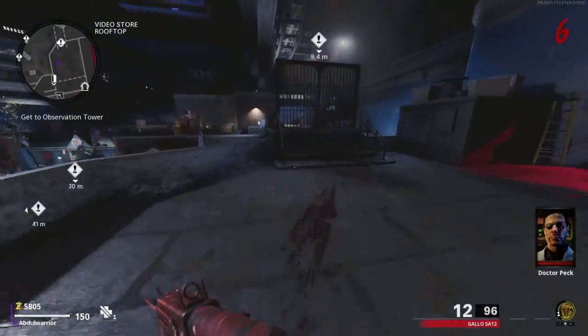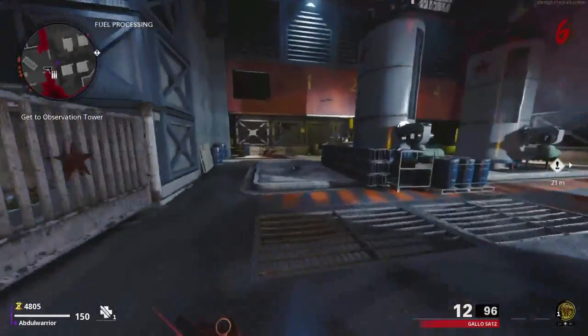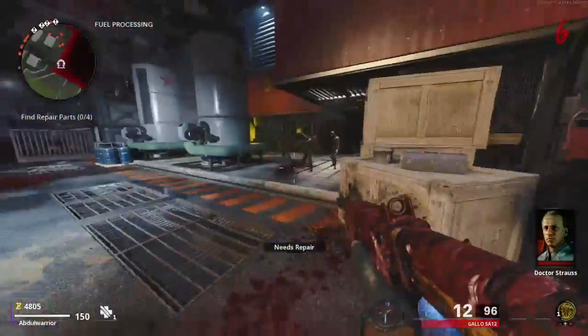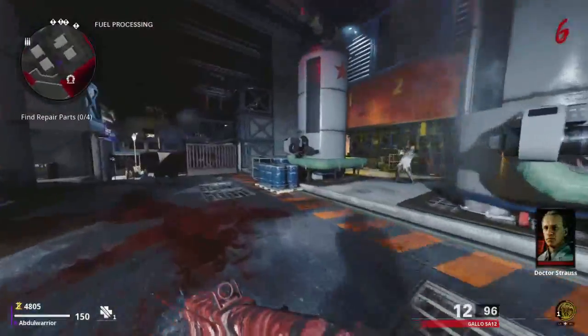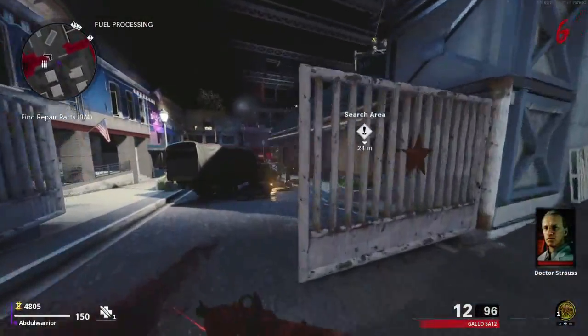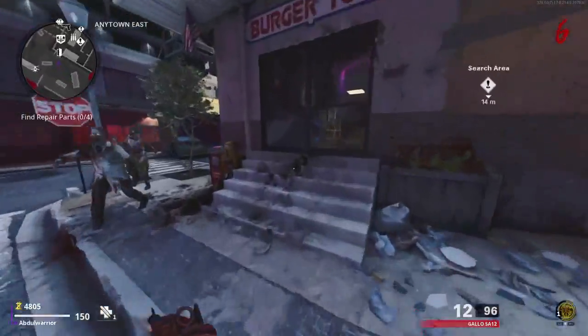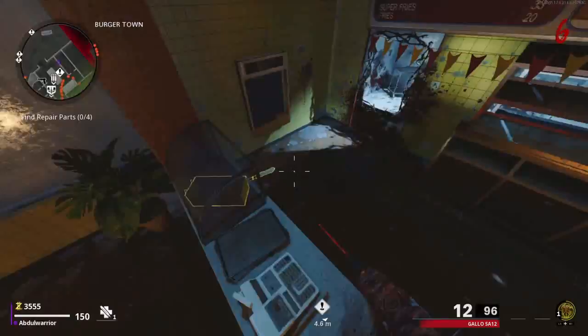Advance forward until you get to the next teleporter, but that teleporter is going to be broken. When you interact with the broken teleporter, you need to find four repair pieces around the map — there are indicators showing you where to find them. There may be some zombies following you, but you can take care of them easily since it's still a low round.